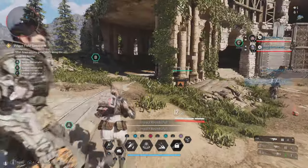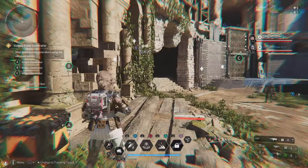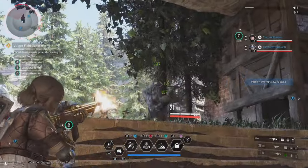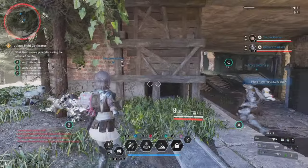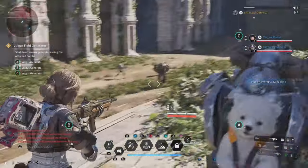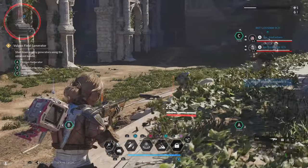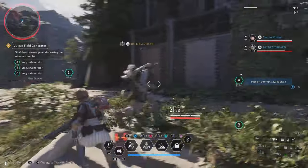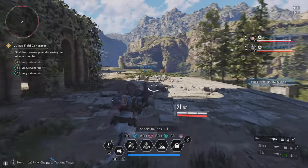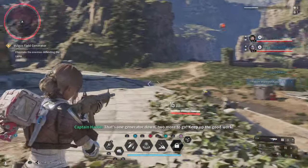Oh, A, D, Z — we can either go to A or B. Let's see. What's in here? Enemies. Which one are we going to? I don't know, I'm fighting — I'm trying to level up. He's closer. I'm already at A. Oh, what do we do now? That's one generator down, two more to go.